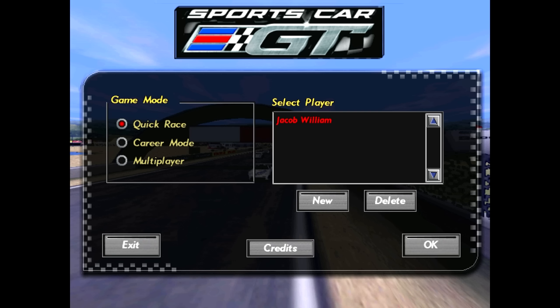This is Sports Car GT, a racing simulator released in 1999 on PC and PlayStation 1, developed by Image Space Incorporated and published by Electronic Arts. This was an amazing sim when it came out, and a favorite of many in the sim racing community. As the title suggests, Sports Car GT covers sports car racing, and it was really one of the first sports car simulators.